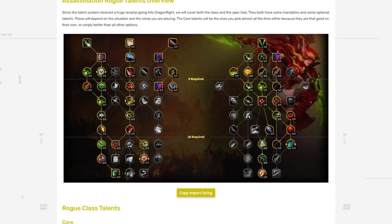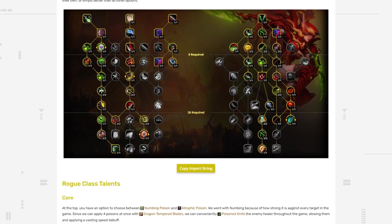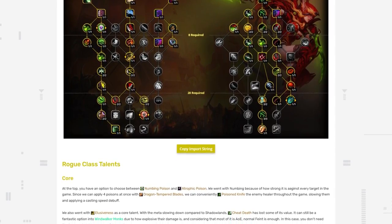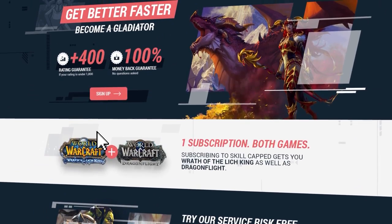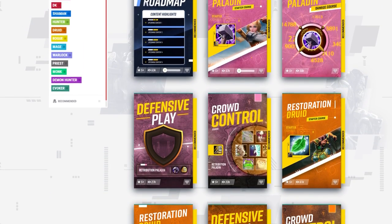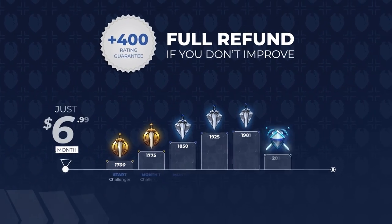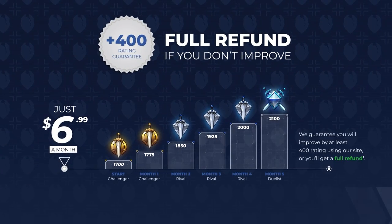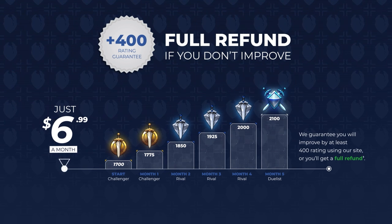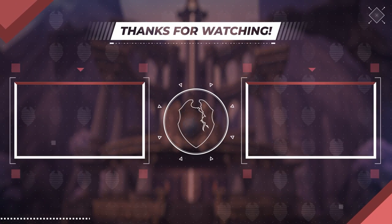Alright guys, that's it for this one. As a reminder, don't forget to visit and bookmark the written version of this guide linked in the description — we'll be keeping it updated throughout the expansion on our brand new article site. And if you're looking to gain a ton of rating stupidly fast in Dragonflight, head over to skill-capped.com right now and check out our premium courses risk-free. We're the only service that dares to literally guarantee at least 400 rating while actively using our service — and if you don't, you don't pay. Simple as that. As always, we want to thank you all for watching, and we'll see you in the next one.